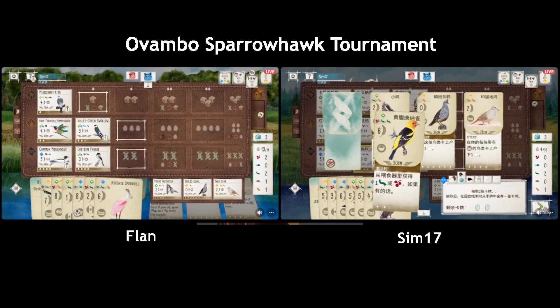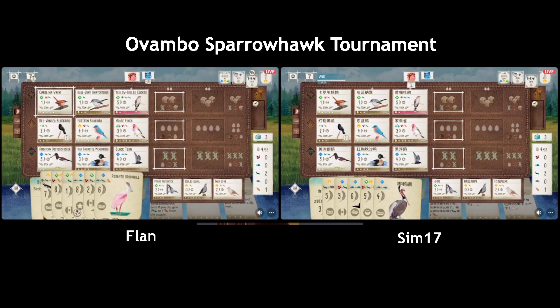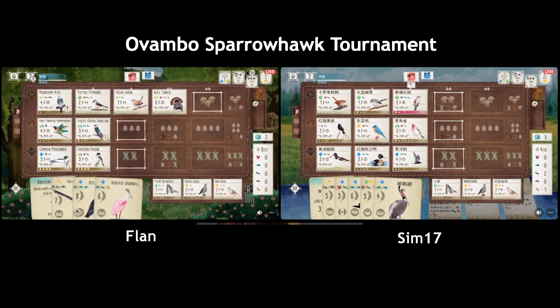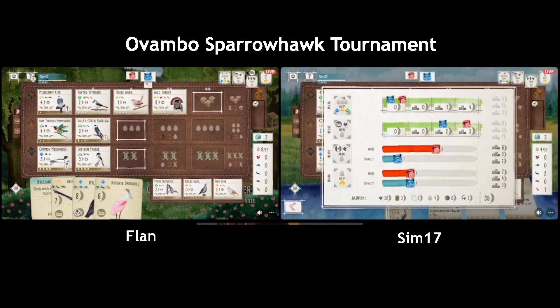For Sim, all these cards they pick up are going to turn into points — they don't care if it's terrible birds. They have the right sequence: they have to tuck and draw before they tuck and lay. Really nice setup over there. Looks like Flan is trying to pivot to forest to pick up cards, hoping for the best with the Spoonbill and Puffin. I don't think that's a bad idea — I like it, you know. One out of five ain't bad.